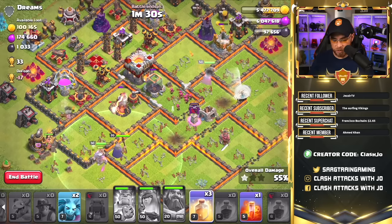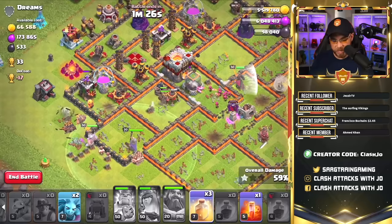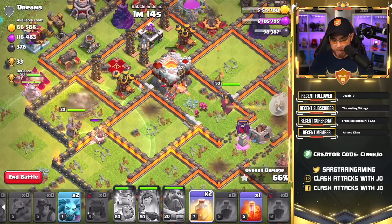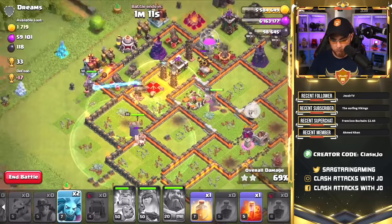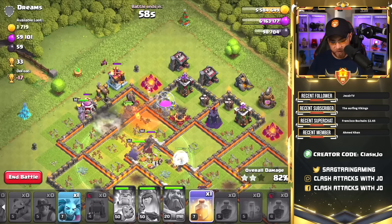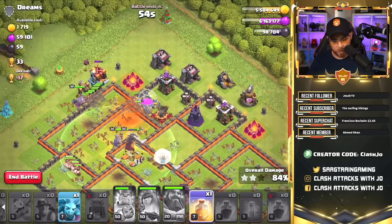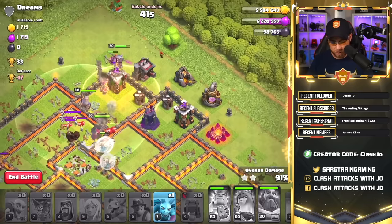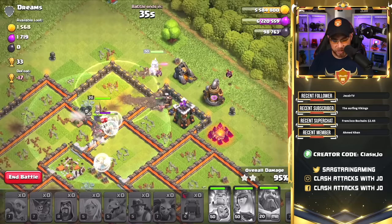We do have to worry about that single target Inferno Tower, so let's use her ability and try to get rid of it as soon as possible. Let's use our Grand Warden's ability — unfortunately he was a little too far back, but we've got Heal Spells to carry the Miners through. It looks like they kicked on the outside of the base, which is unfortunate. Let's get a Heal Spell down there and the Queen has worked her way into the Town Hall, so she's going to help the Miners out. We've got another Heal Spell we can drop to group them up, and we're looking pretty good on time since we have all our troops and didn't spend too much time on the Queen Walk. Let's drop a Poison Spell in case there are ground Skeleton Traps, get a Minion down, and use our final Heal Spell.